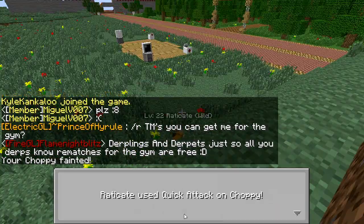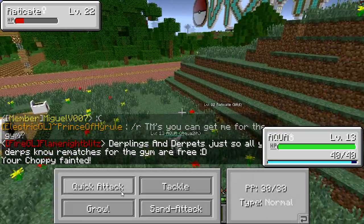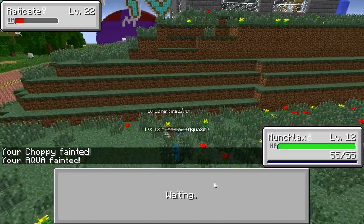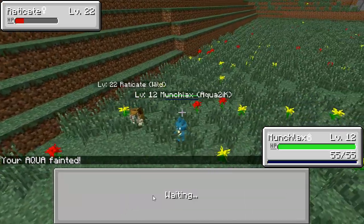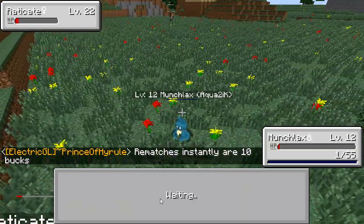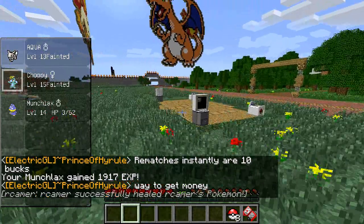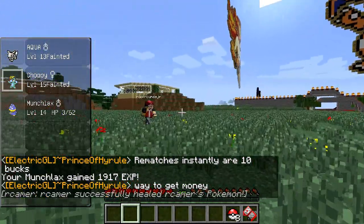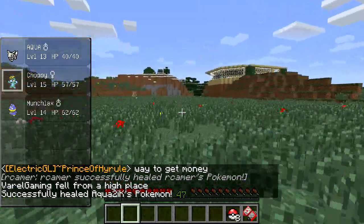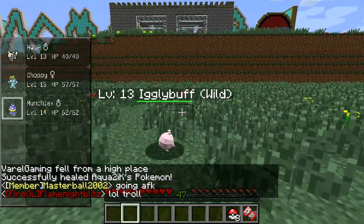If he attacks here, Choppy is going to die. We can Quick Attack and hope he doesn't attack us. I think he Quick Attacked himself — we just barely lived there. Please use Tail Whip or something. Focus Energy — nice! All that experience for Munchlax. Let's Poke Heal up and go try to find something else. That gets Munchlax right up by the other Pokemon's levels. Baby Pokemon give awful experience so I'm not even going to bother.